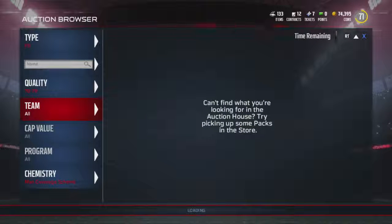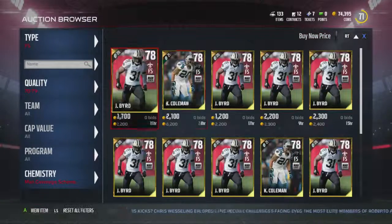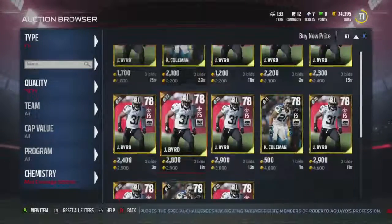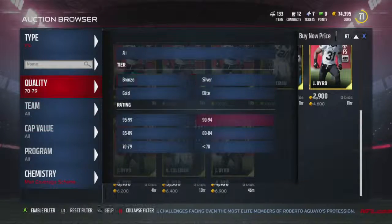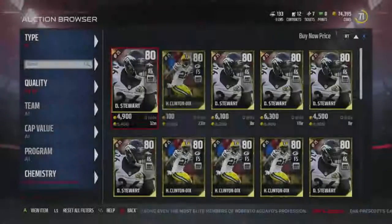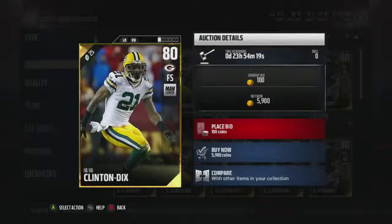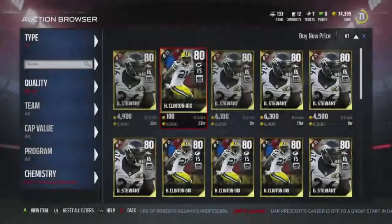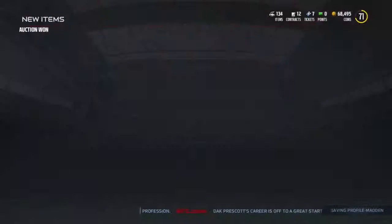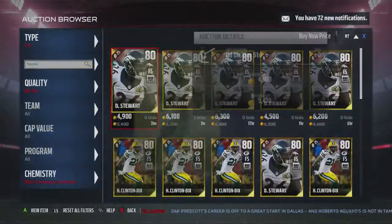Let's go to free safeties and see who we got. At any time, guys, if you want to go down to the comment section and give feedback on a player you think I should pick up - of course I'll be doing the best budget players - I do want you guys to give your feedback as much as possible. I do love Clint DZ, but he's kind of too slow. He's one of my favorite players, especially at safety. You guys know my favorite player at strong safety is Cam Chancellor.